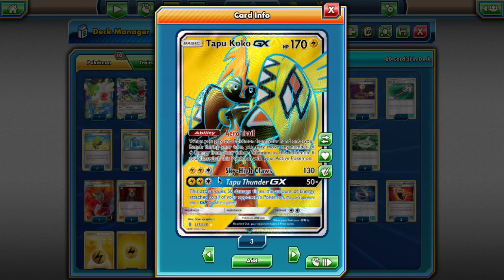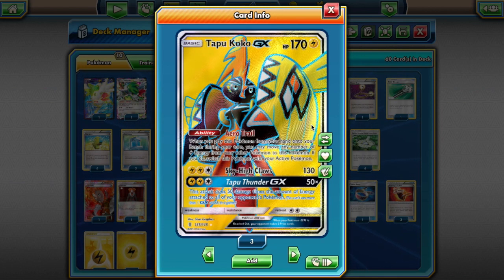Sky High Claws does 130 damage with no additional effects. Its GX attack, Tapu Thunder GX, does 50 damage times the amount of energy attached to all of your opponent's Pokémon. This is the standard formula for GX Pokémon now — a solid regular attack and a nuke GX attack that can one-shot pretty much anything, provided our opponent has energy on the field, which they probably will — at least four energy.